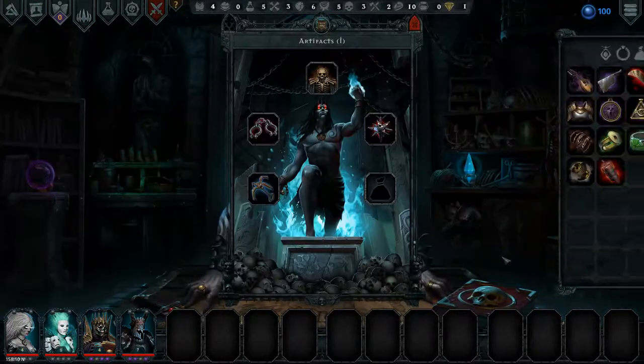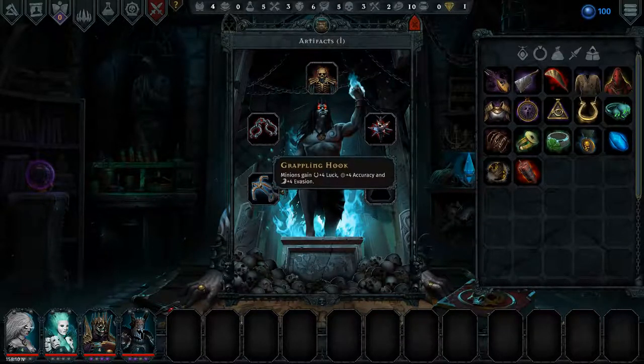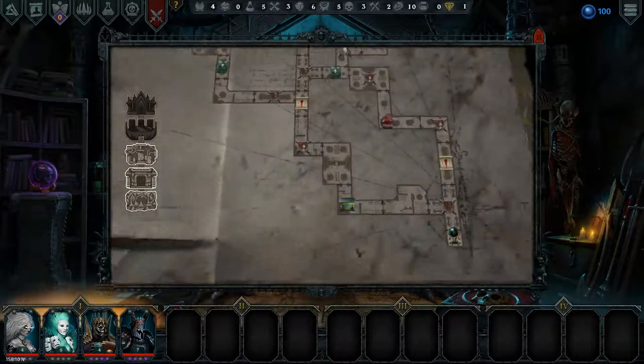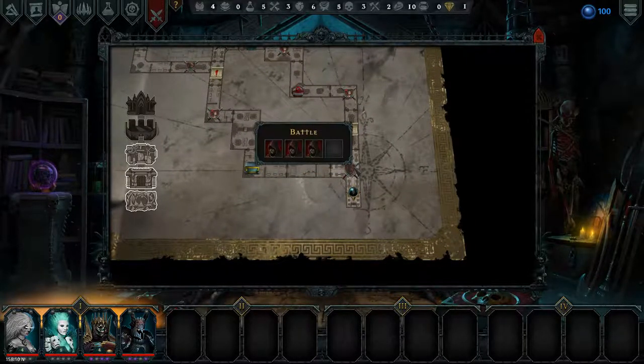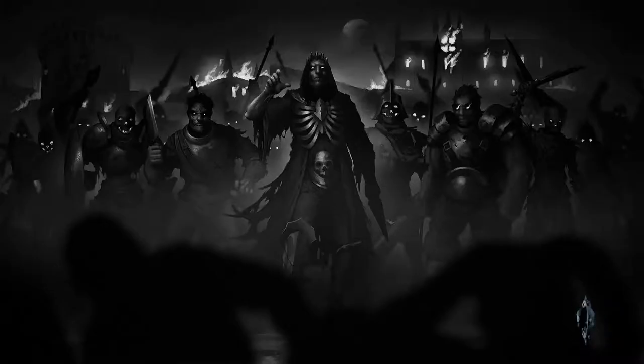For artifacts, we have everything that we want equipped. I really want the dark standard for the healing, but unfortunately we haven't found it yet. Hopefully we do soon, because that is really, really good. So let's jump into combat against these three, whatever they are, and see how it goes.